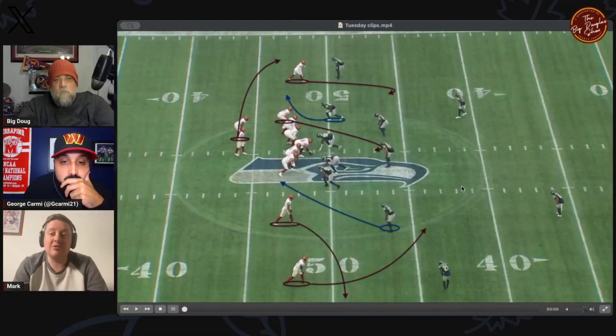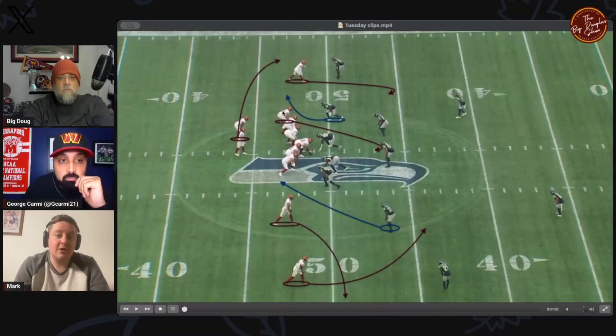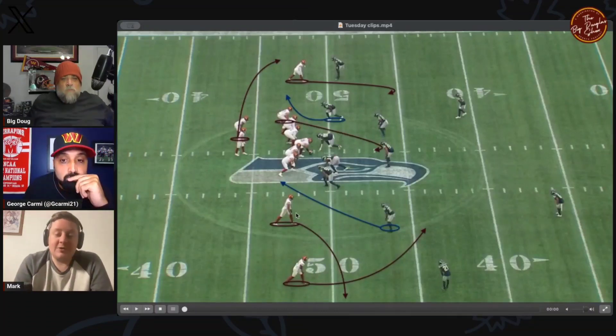Generally speaking, when you're getting man coverage or a single high safety in the middle of the field, you want to work this concept at the bottom with the slant-flat. If you're getting a split field coverage with two deep safeties, you want to work to the spacing concept because you're expecting more zone coverage. That's the look here — designed to be zone coverage. What the Seahawks do differently is deploy their big nickel, Jamal Adams, down in the slot, who's going to come on a blitz.